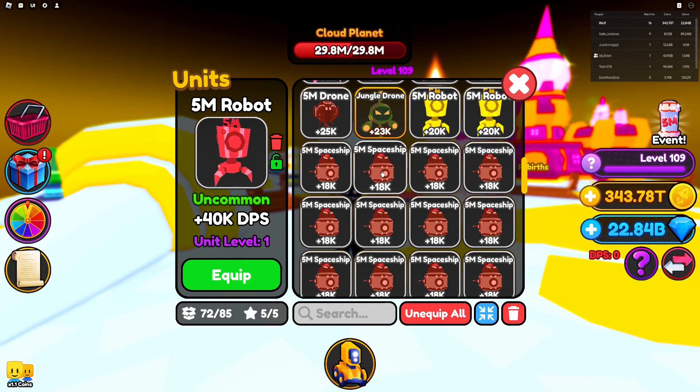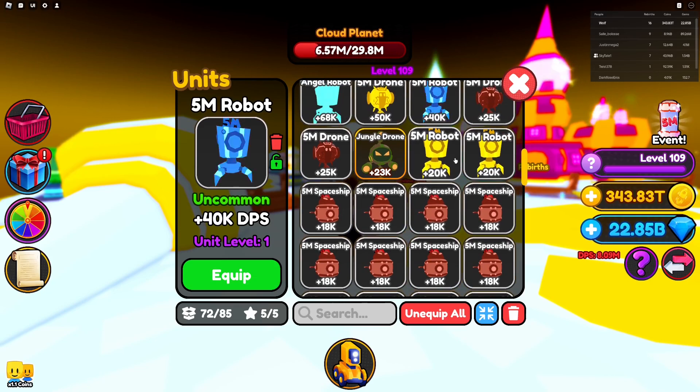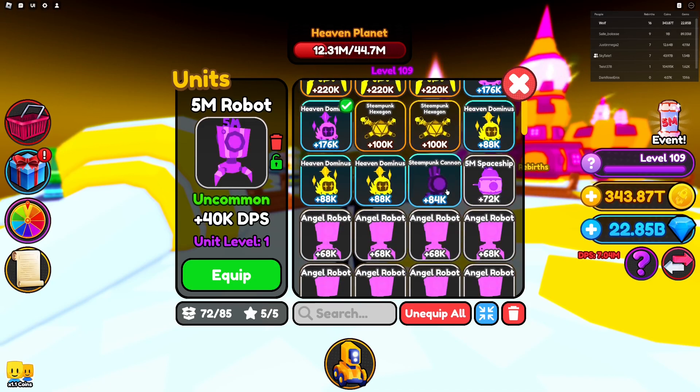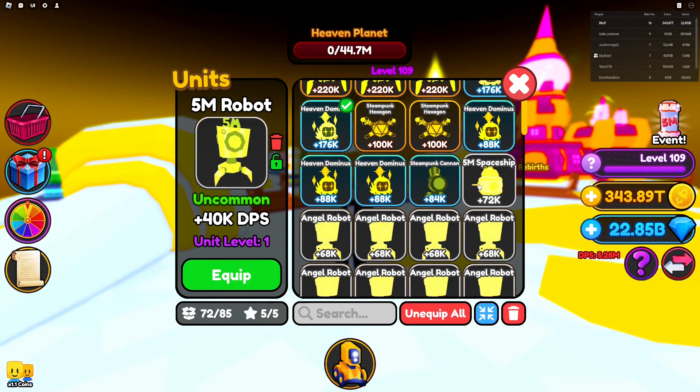With the starship you get 18k, and when you combine five of these you get a golden one, which is 36k. Then once you combine all of those you get a diamond or rainbow one, which is basically 72k.